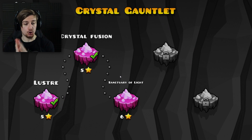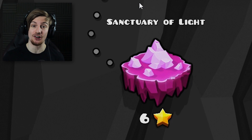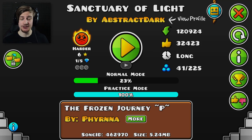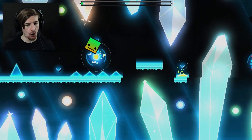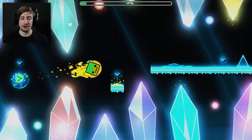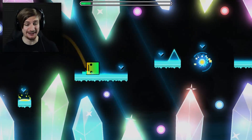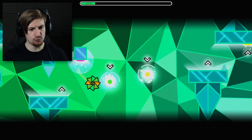Alright guys, so in the crystal gauntlet we managed to do Crystal Fusion. Now we have Sanctuary of Light — okay that name is perfect for the level. I don't want to beat around the bush for this intro, I want to get straight into this one. We've got to experience this gorgeous level. Tranquility is just standard for this place — absolutely gorgeous. Some might say, you know what, those people who say that are freaking right.